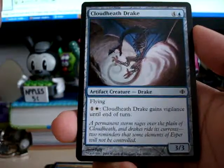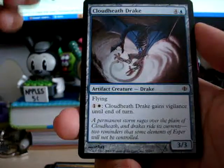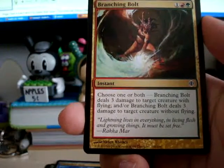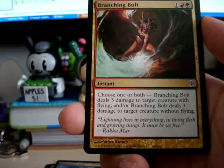Cloud Heath Drake — gains Vigilance. That's kind of expensive to play though. Branching Bolt — choose one or both: deal 3 damage to target creature with flying, and/or deal 3 damage to target creature without flying.